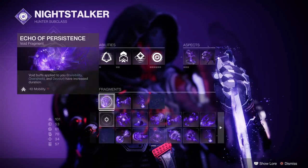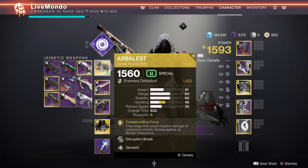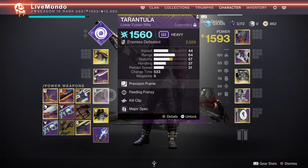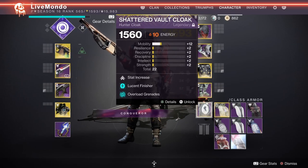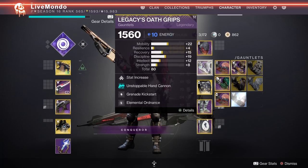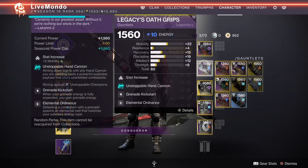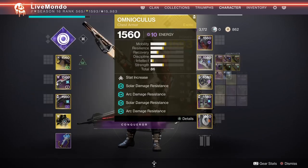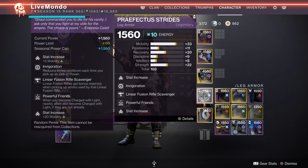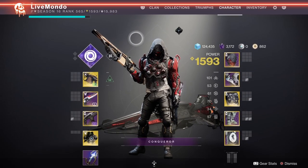You can see the fragments and aspects I'm using. I went with Arbalist for Anti-Barrier, Katanta for Unstoppable, and Tarantula for my Heavy. Omni-Oculus is my exotic, which I'm pretty sure everybody knows from the reputation of this strike why I'm using that. I'm going to give a complete rundown of all my mods — you can see all of them here so if you want to copy this run, that gives you an idea of exactly what I'm using.